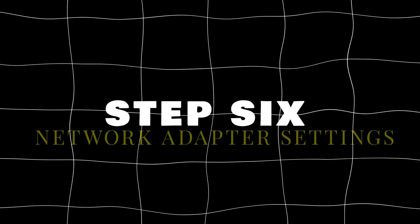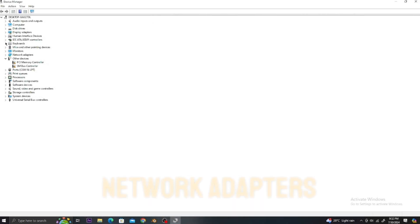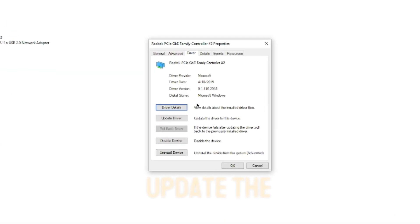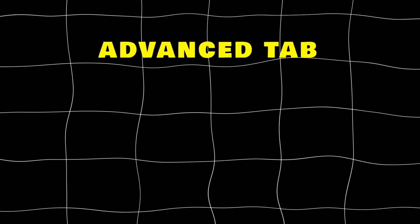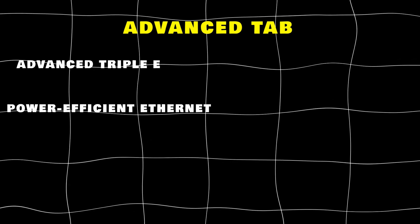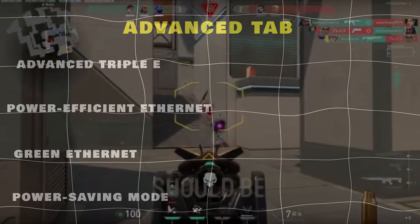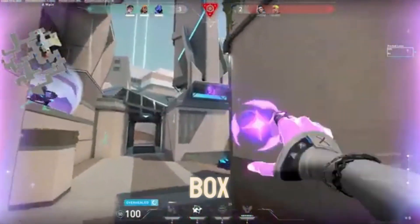Step 6: Network adapter settings. Open your Device Manager, search for Network Adapters, select the first one — Realtek Gaming — right-click on it and go to Properties. Go to the Driver tab and update the driver if updates are available. Then go to the Advanced tab: Advanced Triple E, Power Efficient Ethernet, Green Ethernet, and Power Saving Mode should all be disabled. Then go to Power Management and uncheck the box.